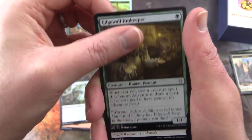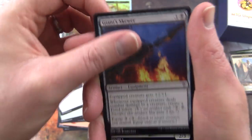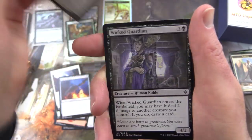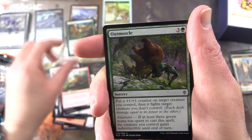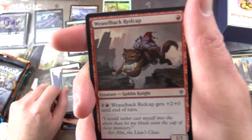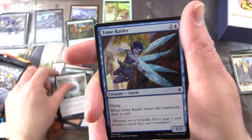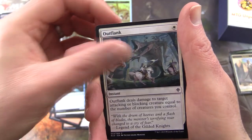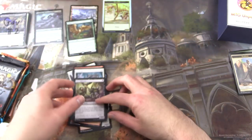Uncommons: Deathless Knight, Edgewall Innkeeper, Rally for the Throne. And the commons: Giant Skewer, Ardenvale Tactician, Wicked Guardian, Bloodhaze Wolverine, Outmuscle, Weaselback Redcap — Creature Goblin Knight, yes — a huge goblin fan here. Silverflame Ritual, Tome Raider, Outflank, Eye Collector. There we go, another great pack.